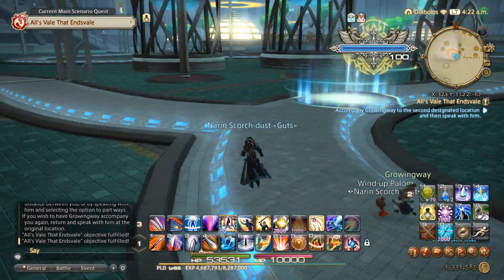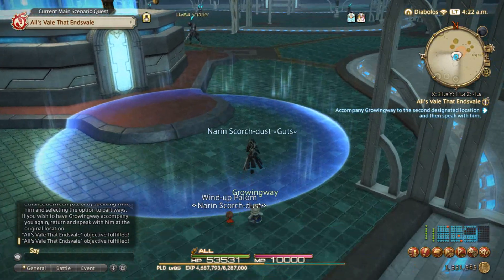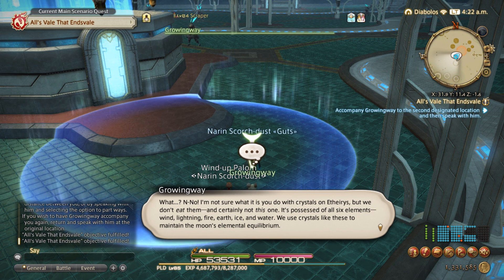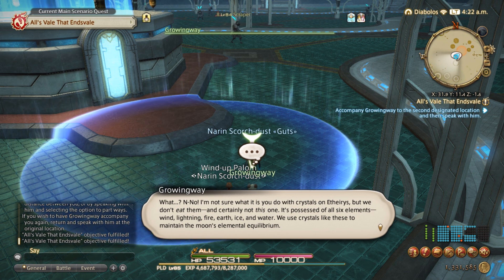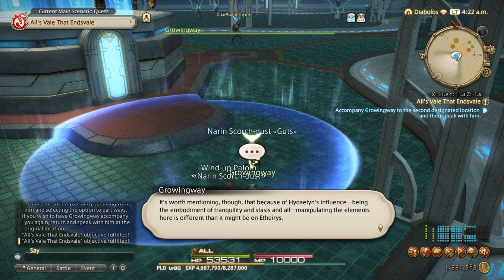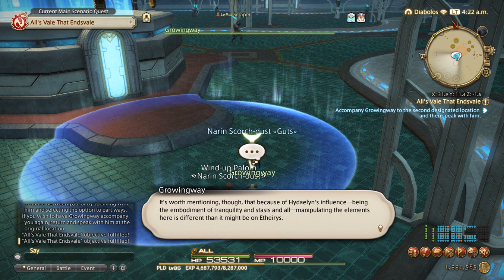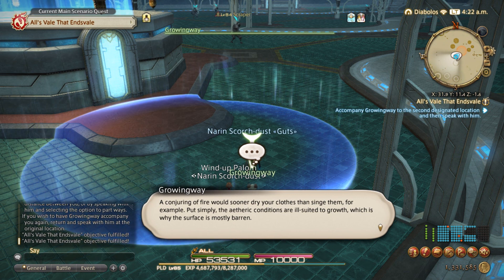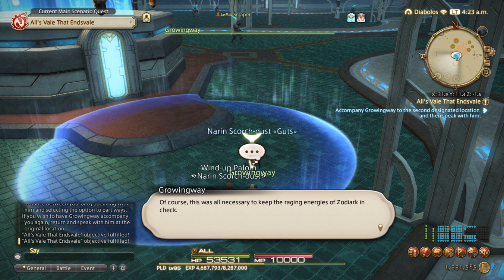Let's go ahead and grab this blue one over here while we're at it. I'm not sure what it is you do with crystals on Aetherius, but we do not eat them. This one is possessed of all six elements: wind, lightning, fire, earth, ice, and water. We use crystals like these to maintain the moon's elemental equilibrium. It's worth mentioning that because of Hydaelyn's influence — being the embodiment of tranquility and stasis — manipulating the elements here is different than it would be on Aetherius. Conjuring a fire would sooner dry your clothes than singe them, for example. Put simply, aetheric conditions are ill-suited to growth, which is why the surface was mostly barren.